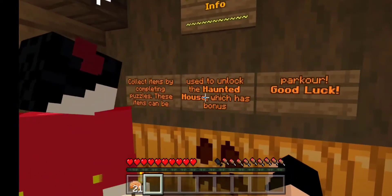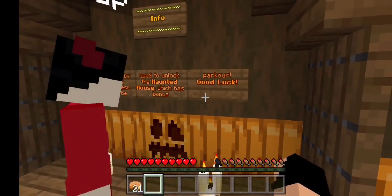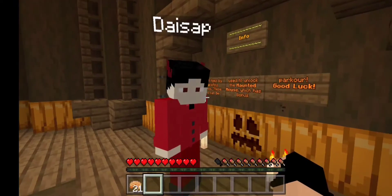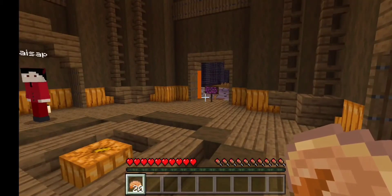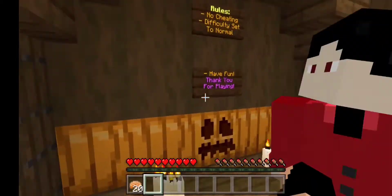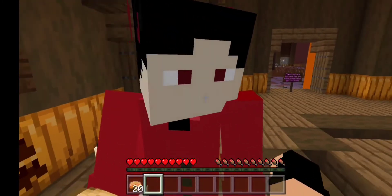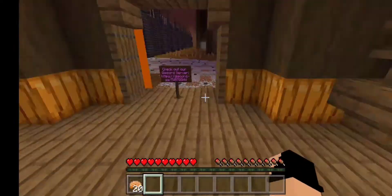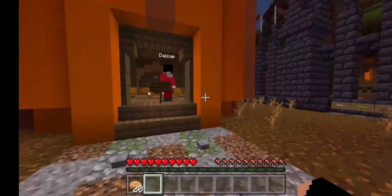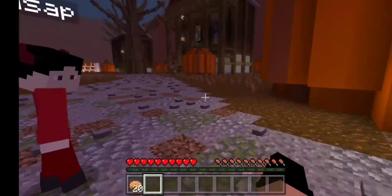Oh, got it. Info: collect cleaning puzzles. These items can be used in the haunted house, which has a bonus parkour — good luck. How about we do completely super hard maps and then have another bonus one? That's how it works. Before we started recording, I made that joke. Rules: no cheating, difficulty set to normal, have fun. Gracias, amigo, for playing. Are you Asian or Spanish? We're colonized by the Spanish, but I am Asian, yes. Look at this map — look how big the trees are. We're the pumpkin!